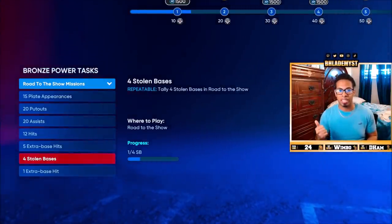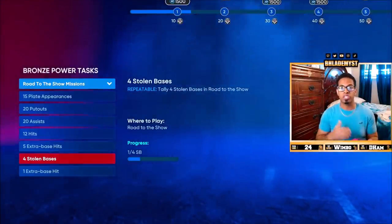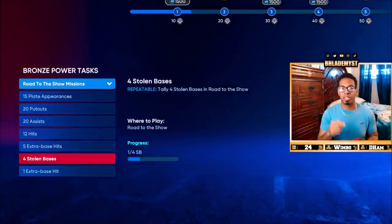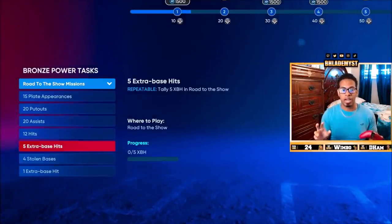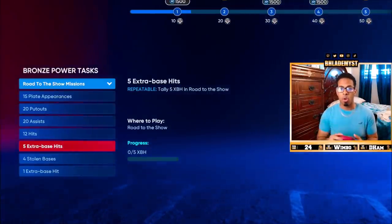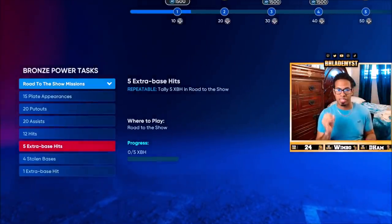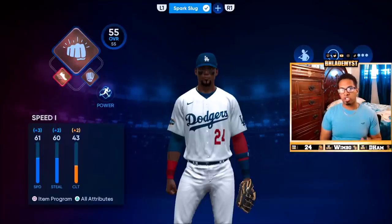Pay attention to this: let's say you had three out of four stolen bases, then stole a base in the next game — that makes four out of four completed. If you steal four more bases again, you're not going to get the reward points because it will only count once and restart to zero until you leave that game and start a brand new game. So if you want to save time — say you had four out of five extra base hits and you hit a home run — just exit out right after. The extra base hit will count and it will refresh back to zero out of five.